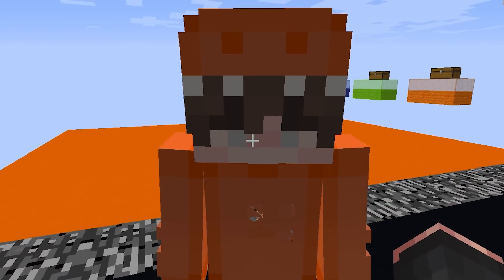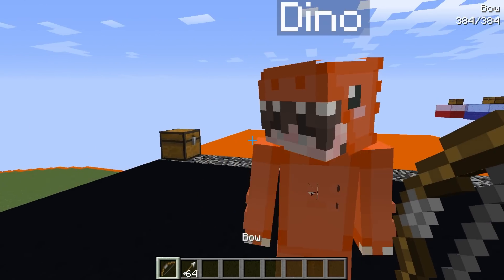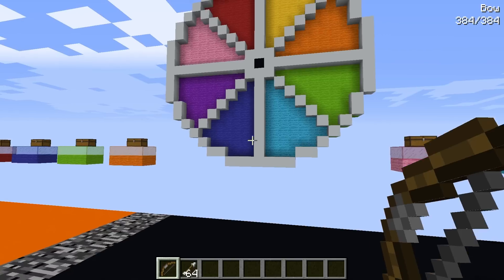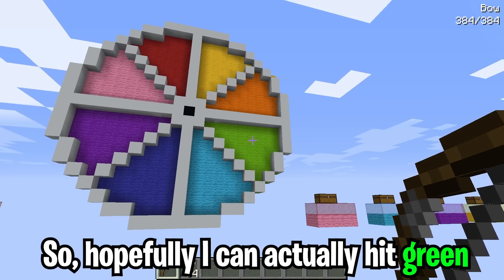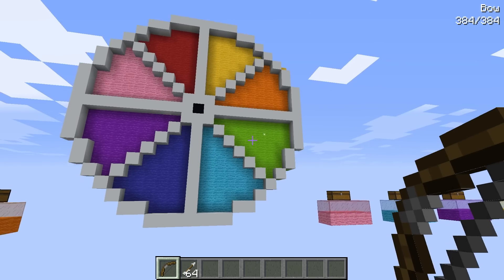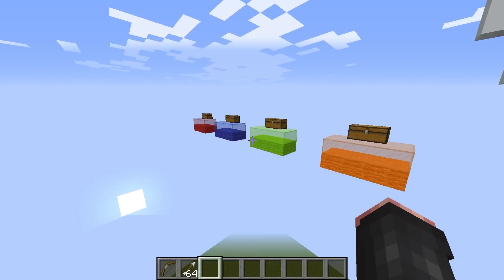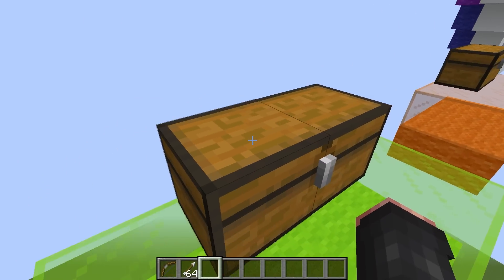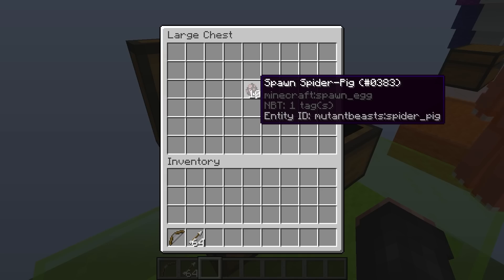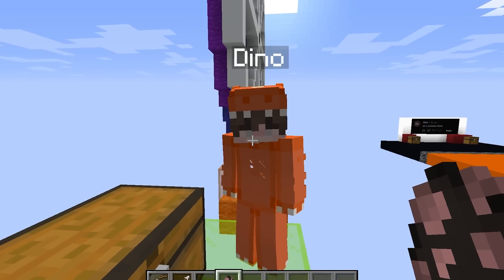We gotta grab our bow and see where we land on the wheel. Since you keep losing all these mob battles, you can go first. My favorite color is green, so hopefully I can hit green - yes! Look at that, you actually hit it. Now let's go over and check out what's inside the green chest. Oh, there's like 10 spider pig eggs!